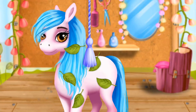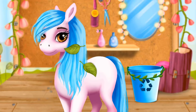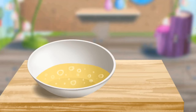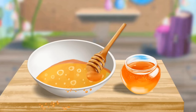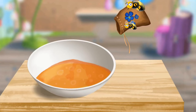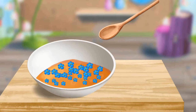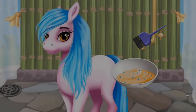Let's change Bubble's hairstyle! First, let's make a hair mask. Pour some oil, please. Add honey. Sprinkle some petals, please. Mix everything together and apply the hair mask.